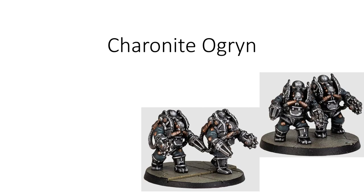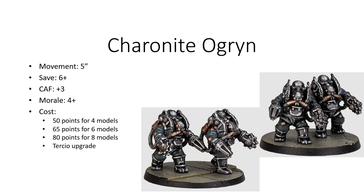The next two units are for Solar Auxilia, starting with the Charonite Ogryns: movement of 5 inches, 6+ save, close assault factor 3, morale 4. These can be taken as a tertiary upgrade or a separate support detachment, and they have Furious Charge, Rend, and can be taken notably in the Pioneer formation. The lower save of 6+ means they are much more susceptible to overwatch fire than Astartes units.